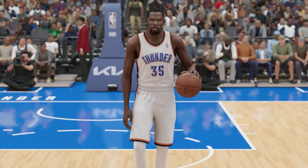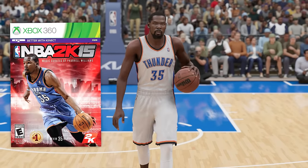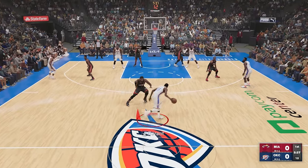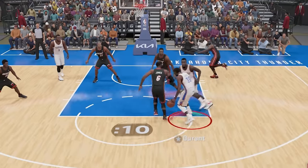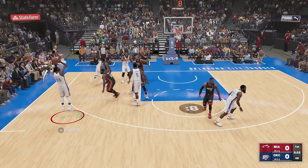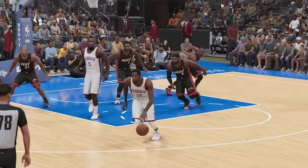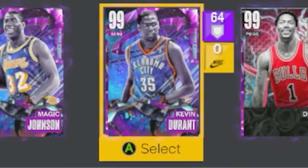Next up, we have Kevin Durant — he was on the cover in 2K13 and also 2K15. For KD, we're gonna go for a nice little mid-range, and we've got LeBron guarding us. Spin move, three-point shot! I'll take a three — look at that spin move. Three-point shot! Bam!